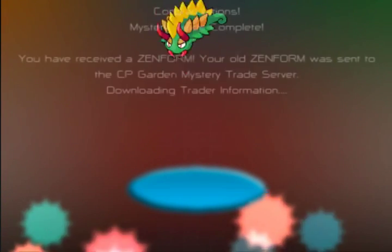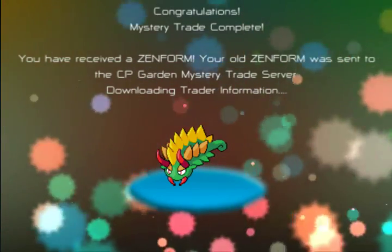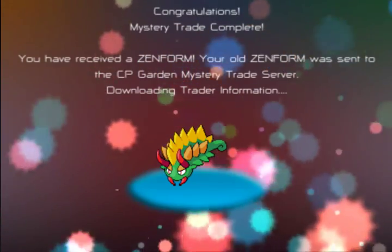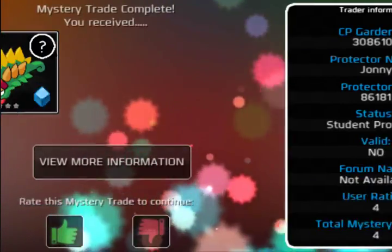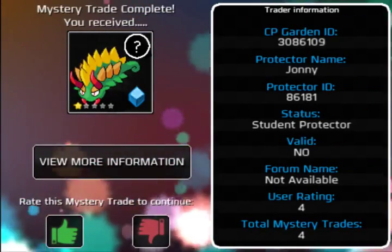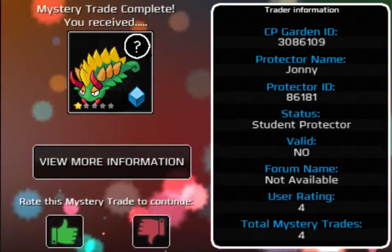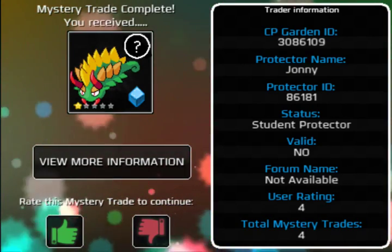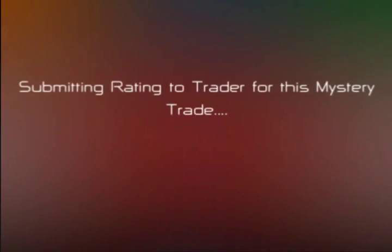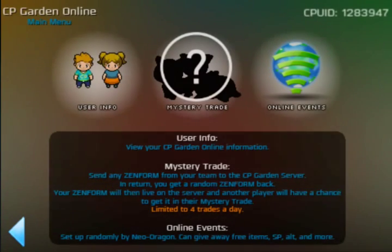Oh wow — what is that? That is a Bald Pike — of course, Bald Pike! Because he is a badass. Who sent me this? That is insane — it's from Johnny. Johnny, get on the forum! That's a really cool one. He clearly did the trick of evolving his Zenform up — it's still only star rank one, but let's have a quick look at the stats. He literally just evolved it. That's a great Zenform — thumbs up for that, buddy. That'll be a fun one to play with!